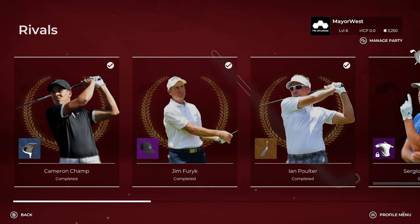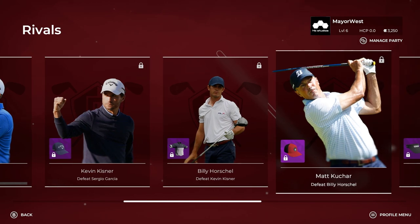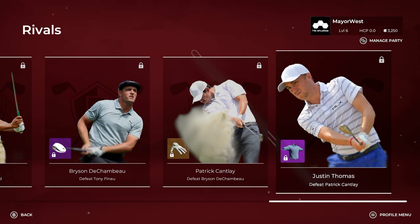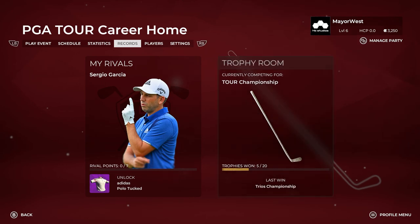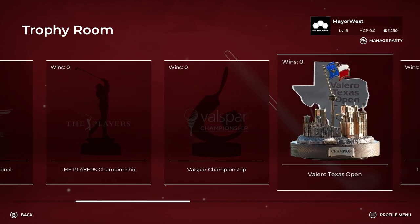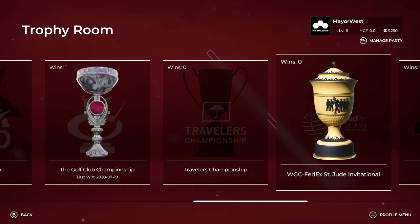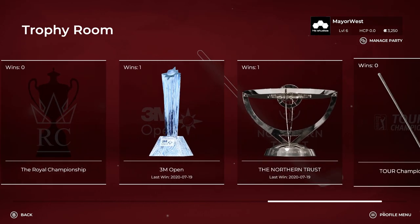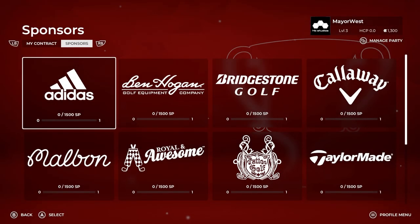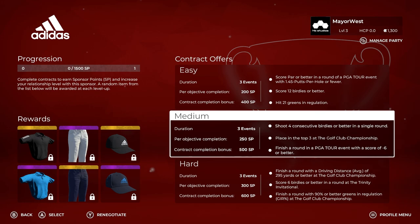All new for PGA Tour 2K21 is the inclusion of pro rivals. Players will go head to head and compete against 12 of the top golfers in the world, unlocking rewards along the way as they work their way towards challenging our cover athlete Justin Thomas. Players will compete in a full 30-plus event PGA Tour season and play on 15 fully licensed iconic courses, leading them all the way up to the epic FedExCup finals. Along with challenging your rivals, you'll be collecting some hardware along the way too. Throughout your PGA Tour career, you're going to have opportunities to build relationships with amazing brands that will lead to exclusive rewards from apparel to equipment.